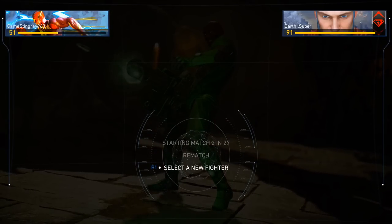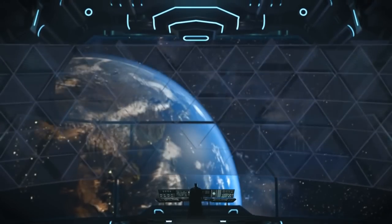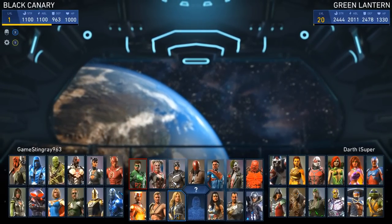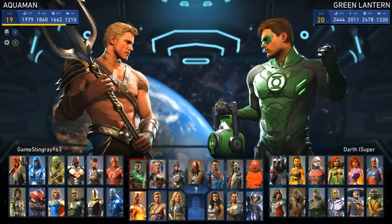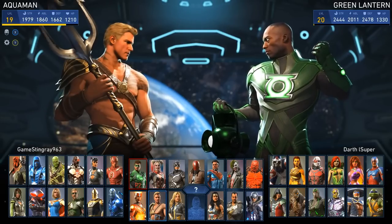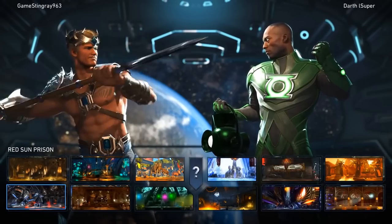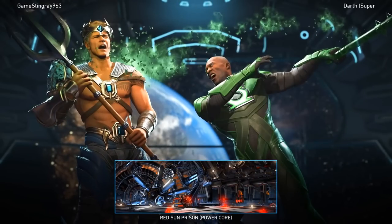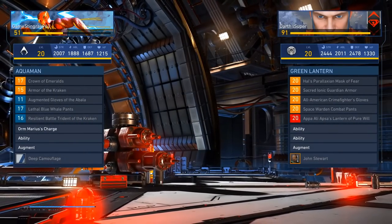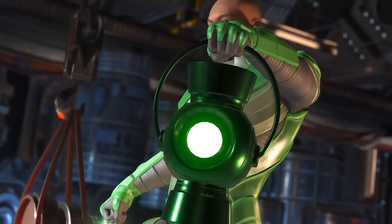John Stewart was definitely the Green Lantern that I grew up watching, so I'm really happy that he got a skin in this game. Obviously Hal Jordan is the more popular one now, but for me it'll always be John Stewart. Right now I'm just eyeballing this — I completely forgot how to play Green Lantern, but I was looking at the character select screen and thought, you know what, I've been wanting to play Green Lantern, so let's do it.